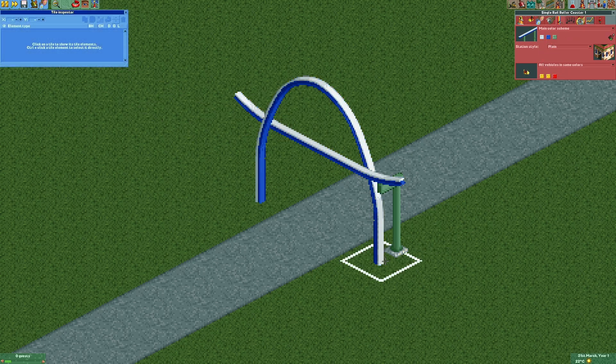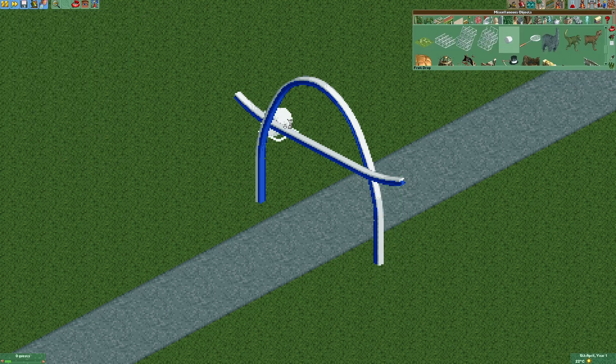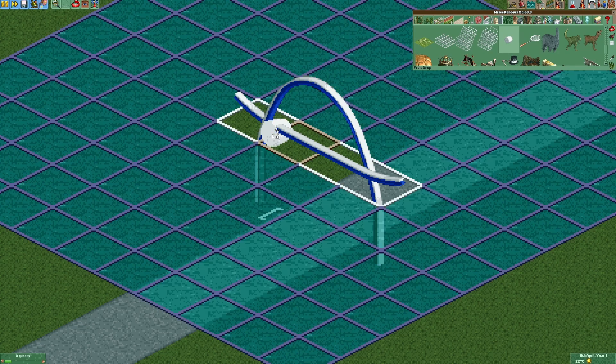Now we're gonna remove this support using the tile inspector. Then we're gonna add four fruit drops right here.